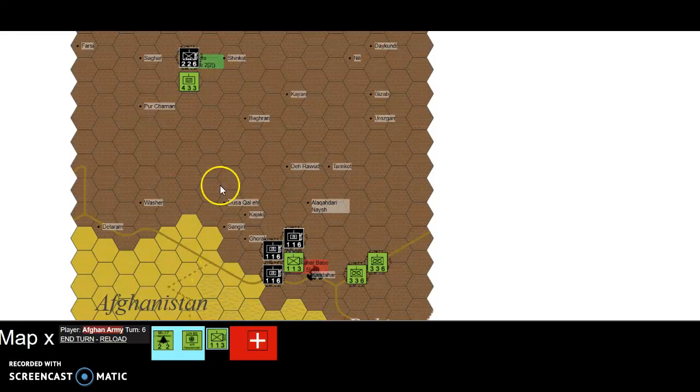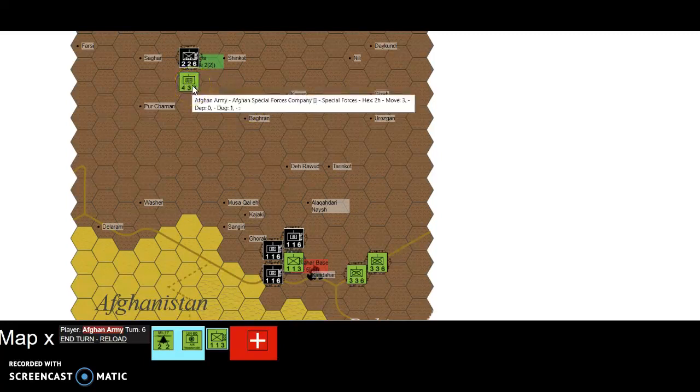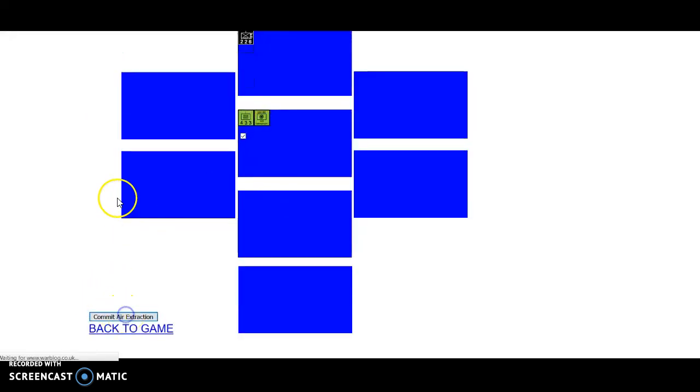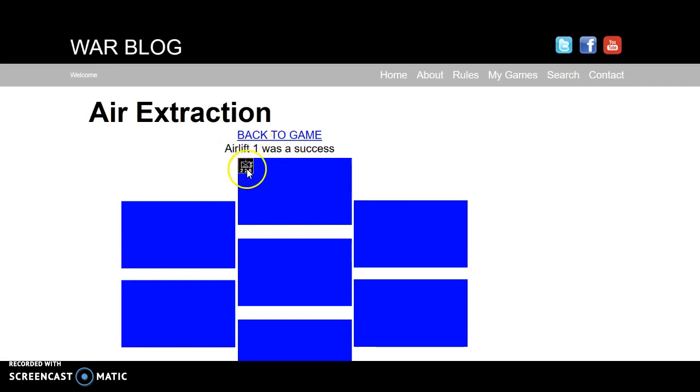So we've now got this air extraction unit. We could assume that maybe this battle is going in or it's not. If you saw the actual playthrough for this scenario, you'd see that we attacked 3 times and failed, and then the Taliban Irregulars were sort of here and really there was nothing that they could do. This is why I've done the air extraction. Now we're going to extract this unit — we've only got the one box and the one unit. We commit the air extraction. It was a success.